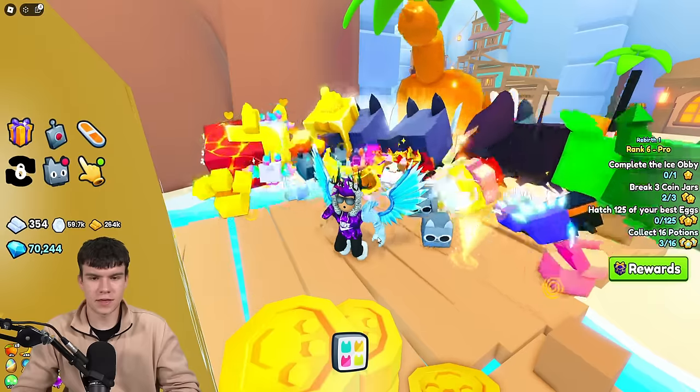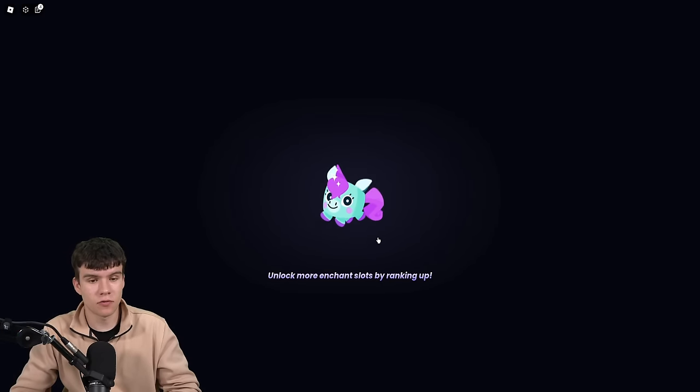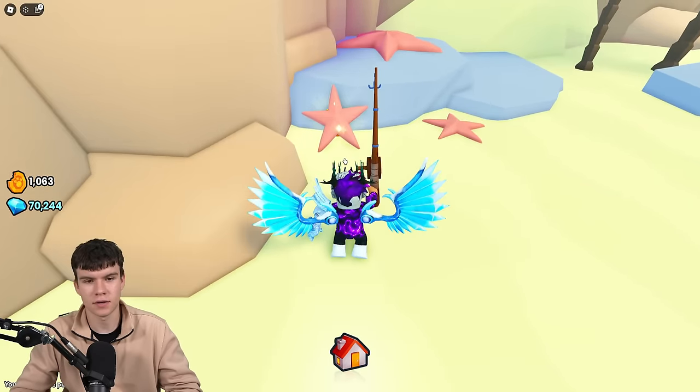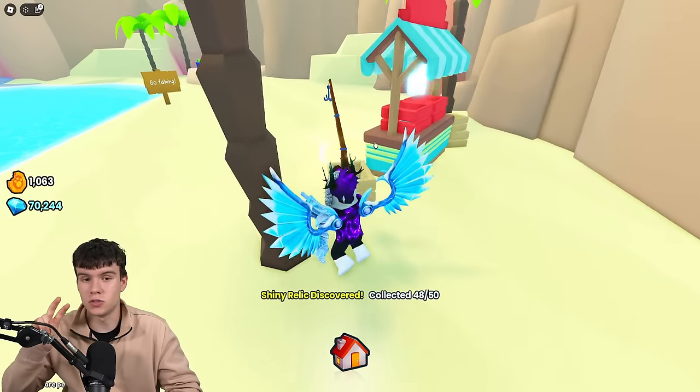Now what you need to do is come over here to the pirate cavern. Come at the fishing bit and follow me over here once you're in this world. All we're going to do is take a left turn, and then just behind this starfish over here you are going to find this one. There we are — this is number 48 out of 50. We've only got two left to find.